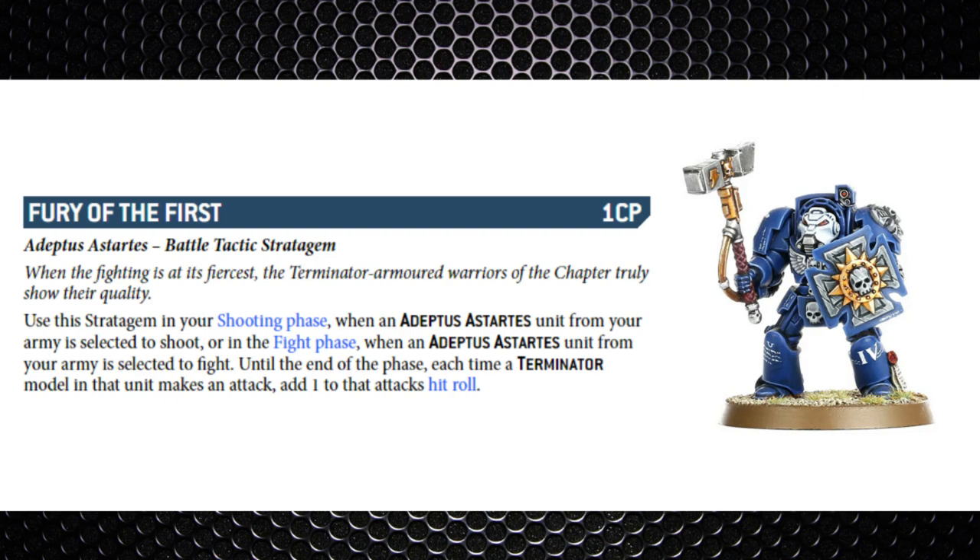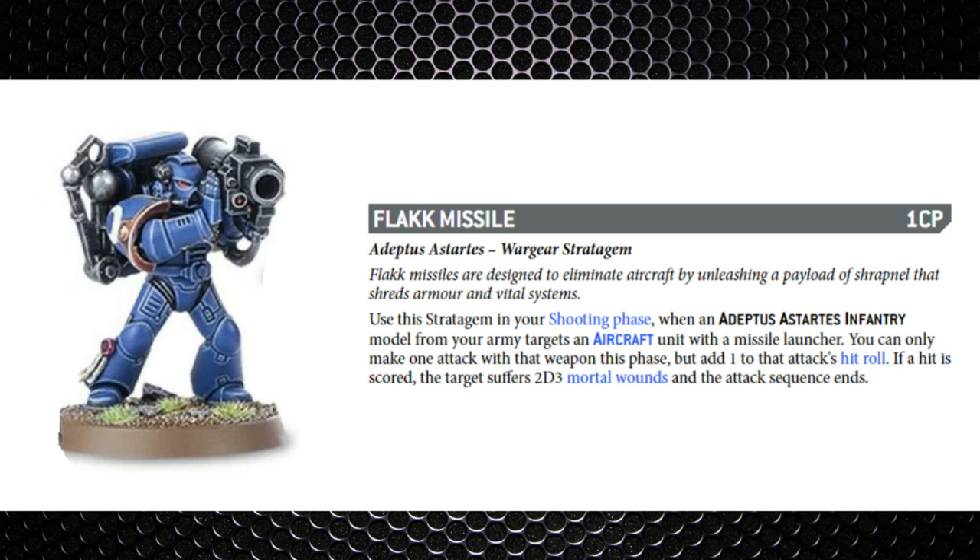Just remember — if you're playing Space Wolves they already get a plus one to hit in the first round of combat, so you're very unlikely to use this as a Space Wolves player. Next is Flak Missile — one command point — used on an infantry unit targeting an aircraft with a missile launcher. Quite situational: you can only make one single attack but you add one to the hit roll, and if a hit is scored the target suffers D3 mortal wounds. Aircraft models are a very rare sight at the moment, and you need a missile launcher, which you may not have.